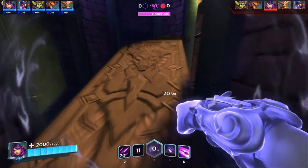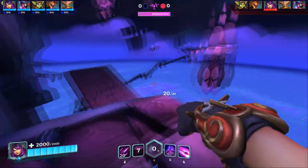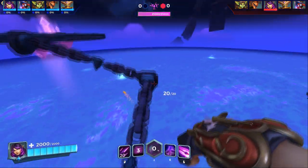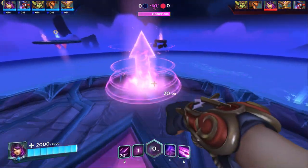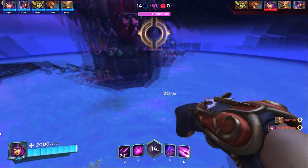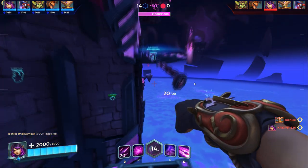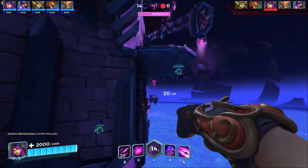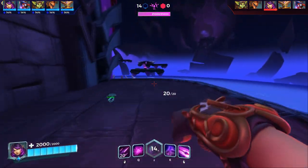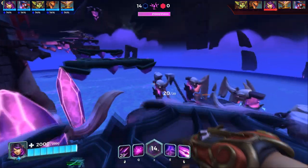If you collect these halo symbols, you increase the ultimate meter for your team. The more you collect, the higher the meter when you reach the top. Once at the top, you play a team deathmatch, but instead of 40 points you only play to 30. Your team starts with the ultimate boost you accumulated, and whoever did better may get an extra boost on top — though whether that's skill-based or random isn't entirely clear.